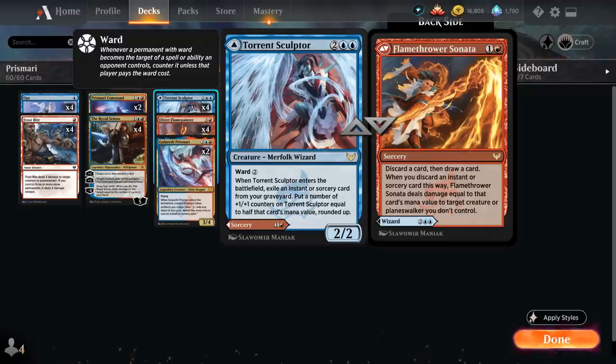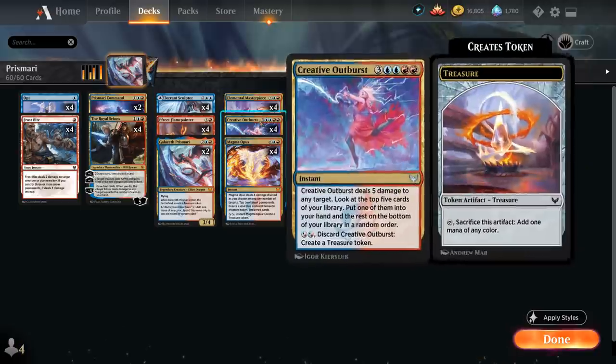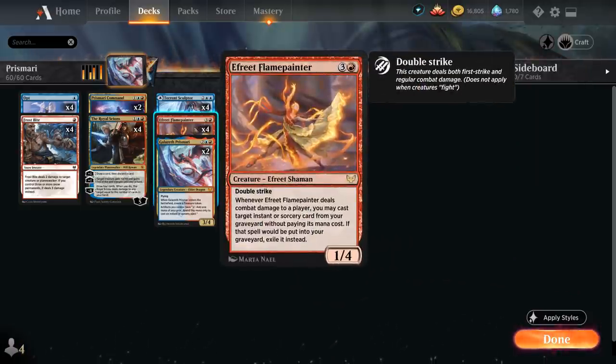Another powerful four-drop we can ramp out on turn three is Efreet Flame Painter, a 1/4 double striking Efreet Shaman. Whenever the Flame Painter deals combat damage to a player, we may cast target instant or sorcery card from our graveyard without paying its mana cost and then exile it afterwards. Great synergy with all these expensive instants and sorceries — not only do they let us ramp out a Flame Painter but also give us a juicy target to cast for free.